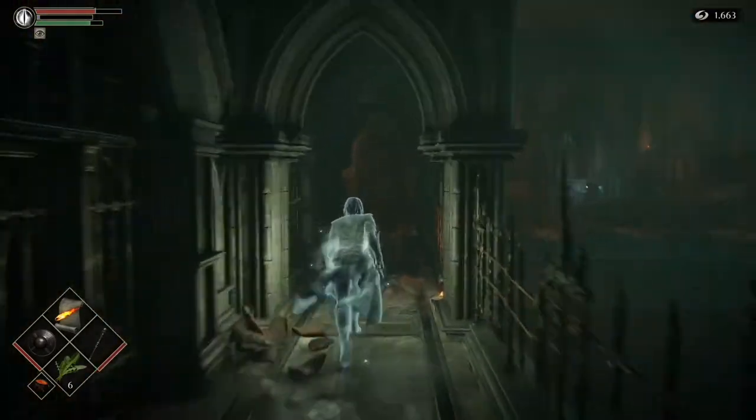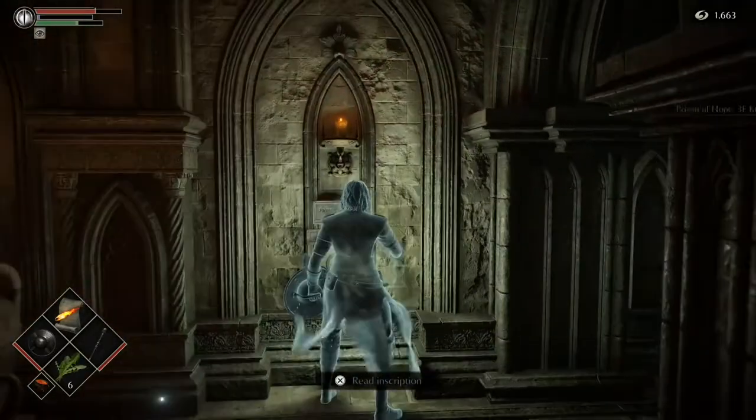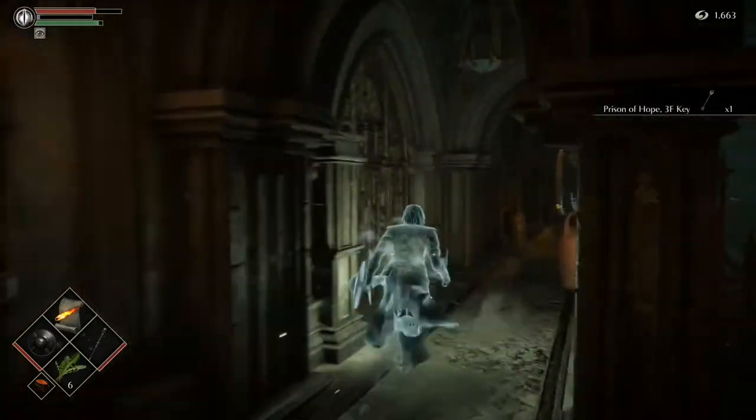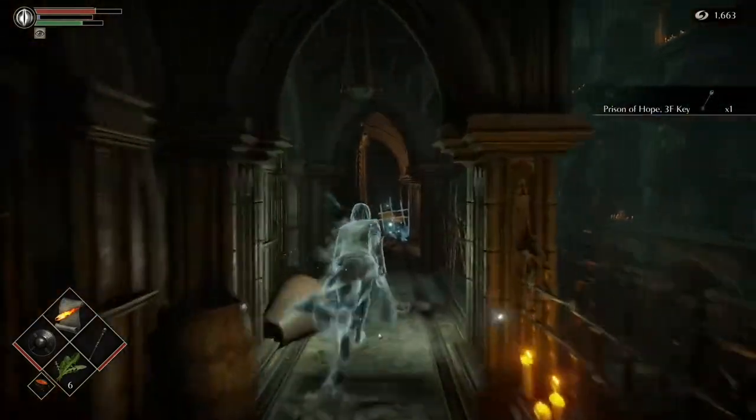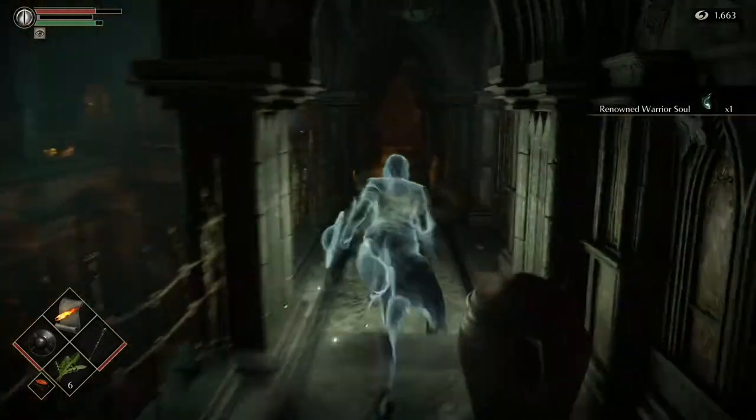So we've killed three of them so far. We want the third floor key - not the selkie, we already got that earlier. The third floor key. And here's a renowned warrior soul, another one we want.